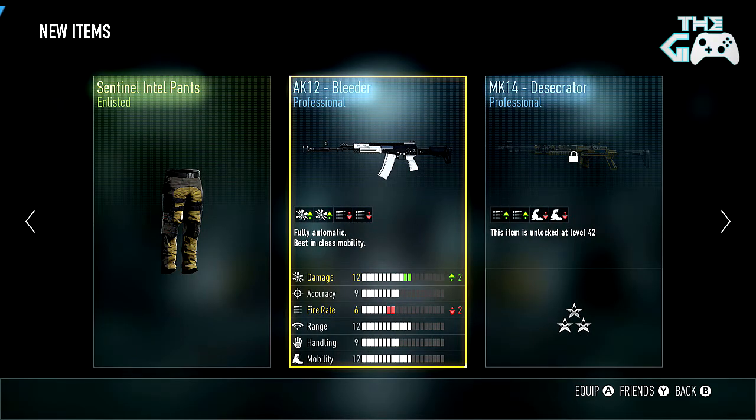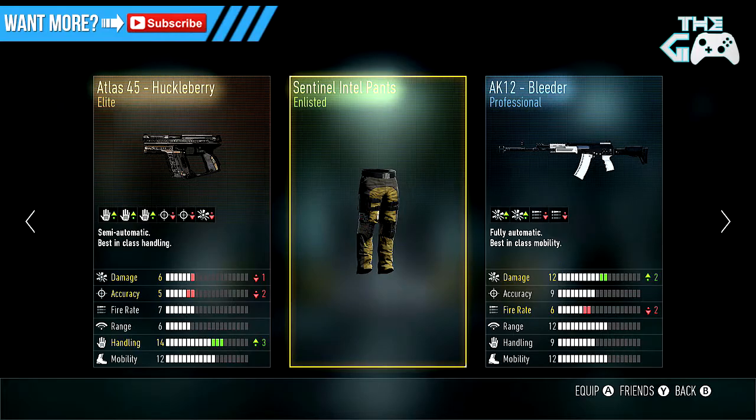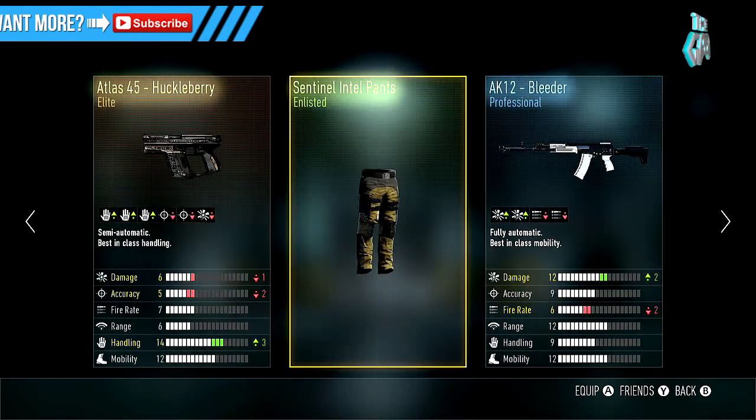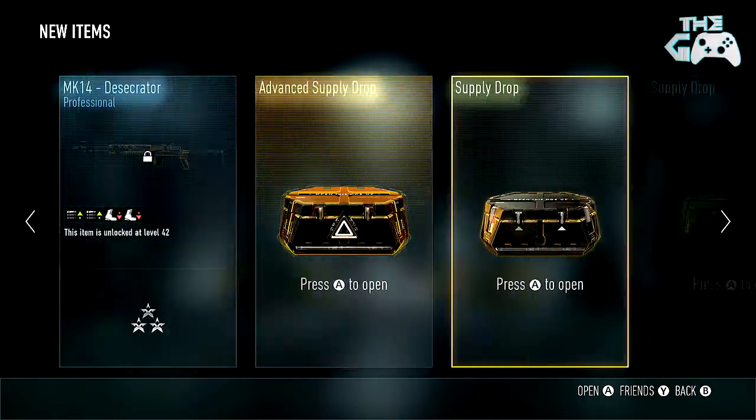We also got the AK-12 Bleeder — had that before — and Sentinel Intel Pants, also had them before. They look pretty shit, they're getting redeemed along with that one. So yeah, the Atlas 45 Huckleberry is the only thing I'm keeping at the moment. Great start, guys.